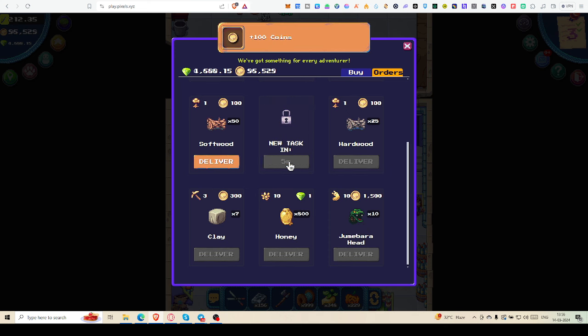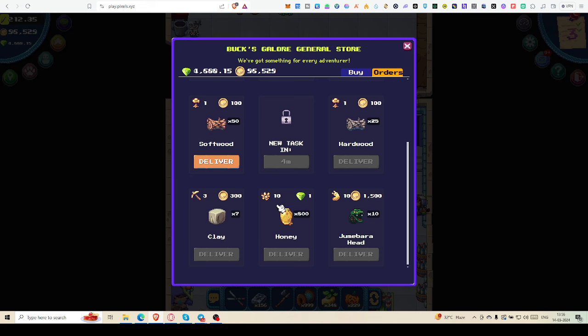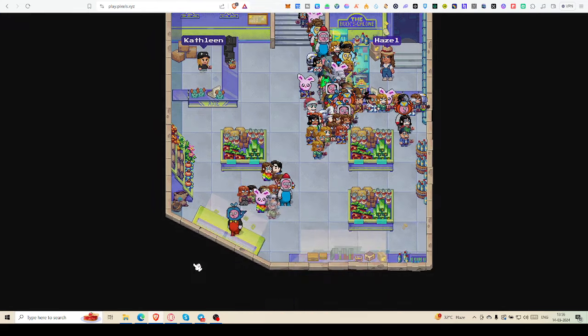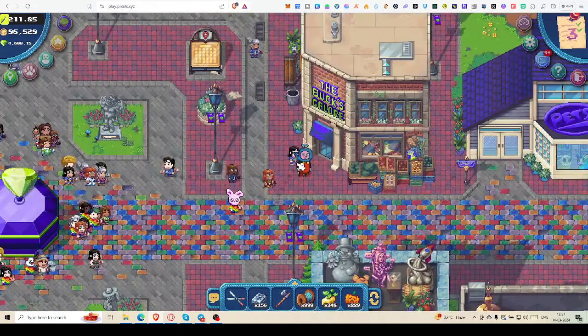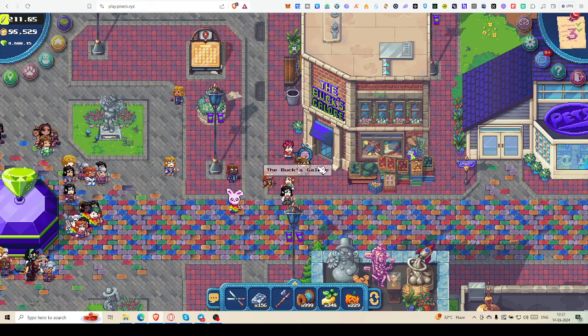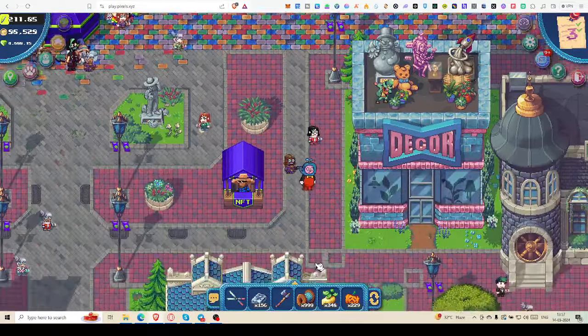This pop berry I can easily deliver, and I have clay in my storage — I'll go collect it so I can deliver seven clays. Let me think about buying that honey. 800 honey means for 1000 honey it will take 26,000 coins, so for 800 honey that's roughly 19,000 coins to get one Pixel. That's not a very good deal right now, so I'm not going for that.